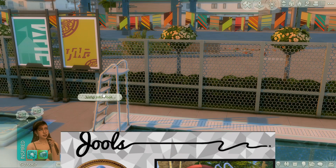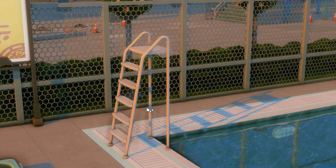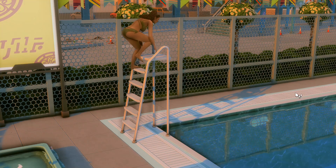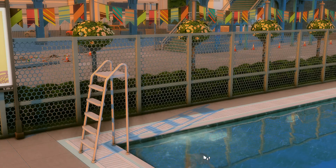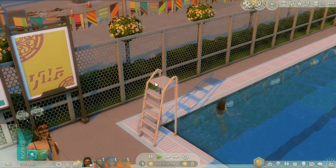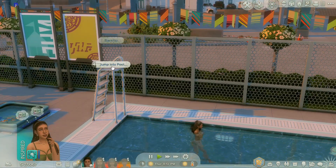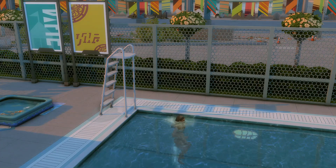This other mod is called the Pool Jumping Ladder by Jules. It functions just like the normal Get Together jumping ladders — backflip, cannonball, jump, and swan dive. To me it's very nostalgic, feels very nineties and early two thousands. I love the texture of it — it looks like it belongs in the game. The animation is awesome and top tier.